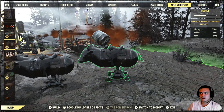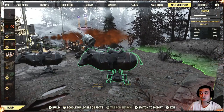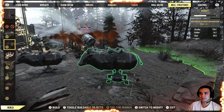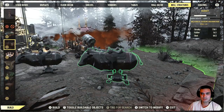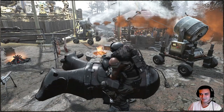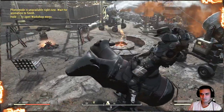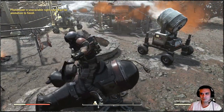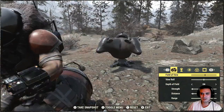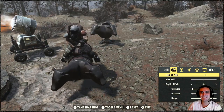The next item we're looking at is the Mechanical Brahmin Ride. You can build eight of these. You can have your friends riding it — it has a pretty cool animation which I'm going to show you in a second. You can find it in the Misc Structures section; just scroll down and it's going to be the first item on the list. Once you build it, you can interact with it and actually ride it. You can use the photo mode — imagine having people doing this riding thing, that would be pretty cool.